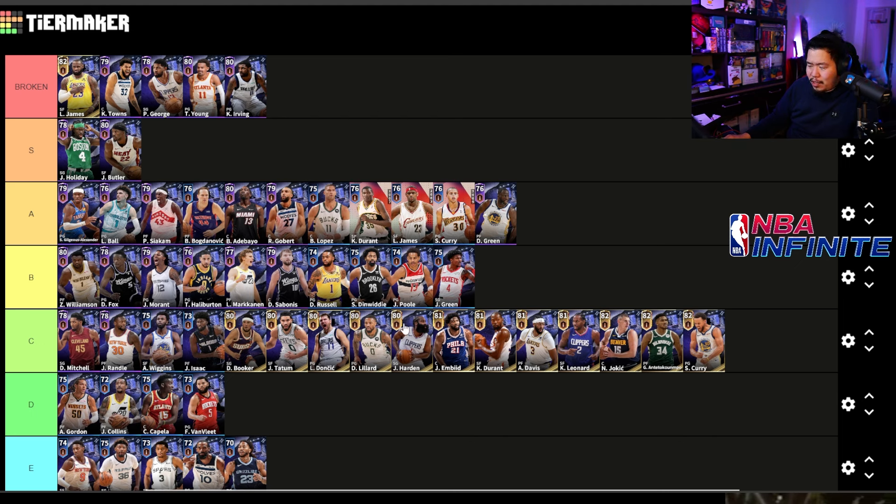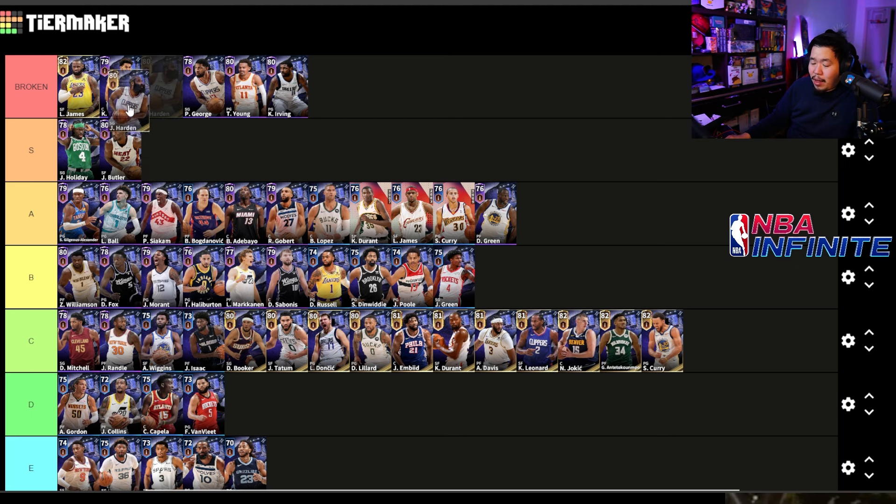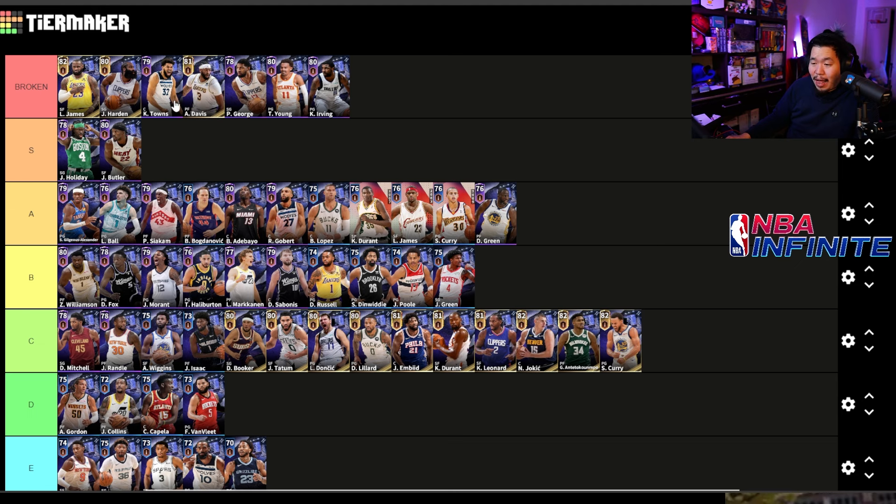James Harden is also pretty broken — you need him at about 85 overall, but even an 82 overall can cook you with the double step back, one of the fastest step backs in the game. Anthony Davis: I played against an 82-83 overall and he was blocking everything, getting every board. At 87 overall he just gets blocks — strictly better than Rudy Gobert or Brook Lopez, the best power forward in the game.